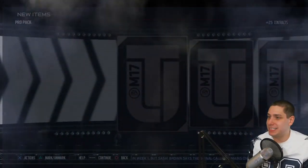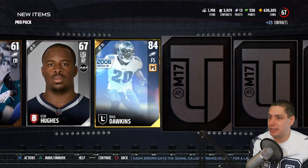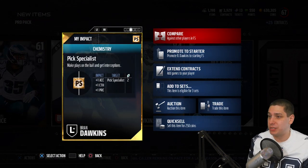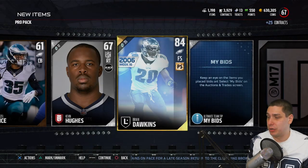Let's open up a couple more Pro Packs here and see if we can get anything before we wrap up today's video. Typically we aren't pulling much out of these Pro Packs, but it's worth a shot. And we do get a random Brian Dawkins Gold Legend — that's actually not too bad. I know these don't go for a whole lot of coins, but definitely better than a standard gold card.